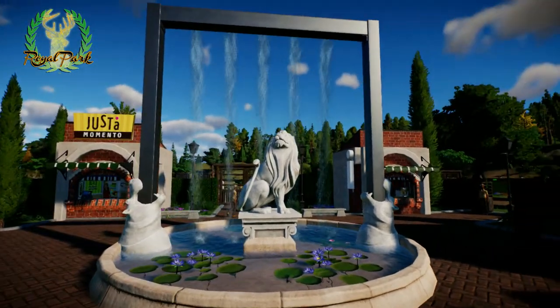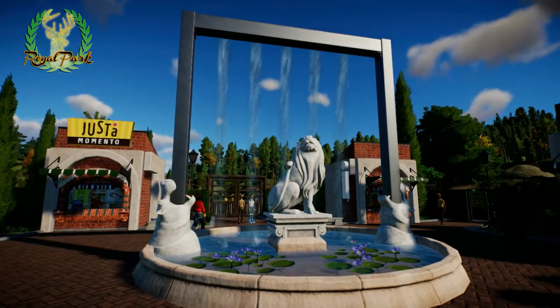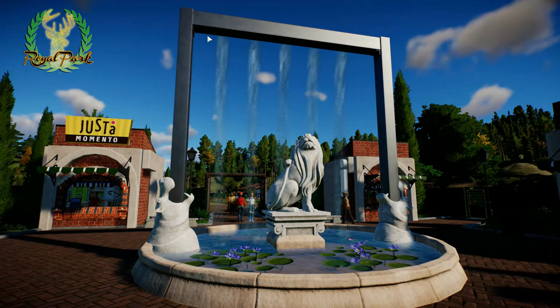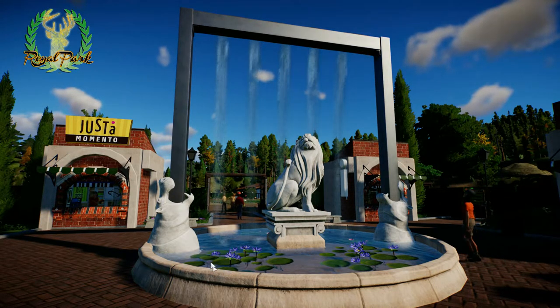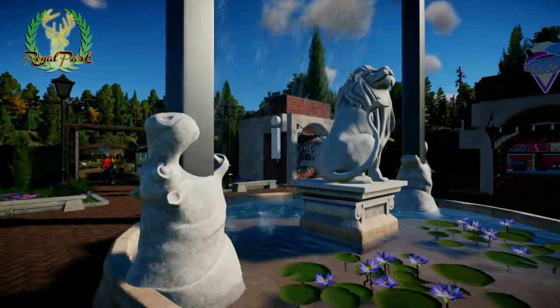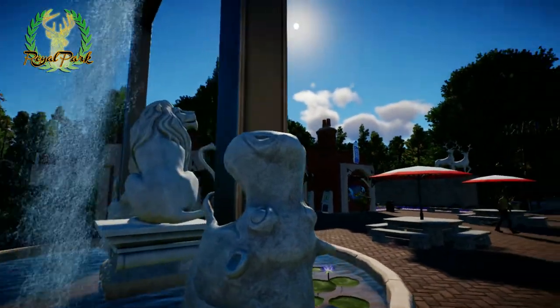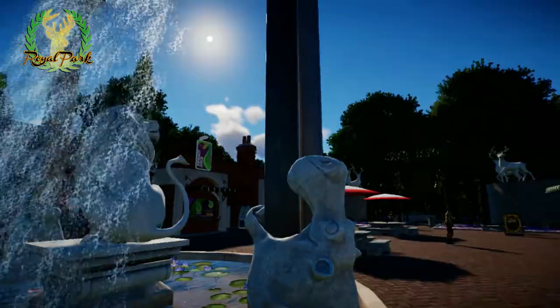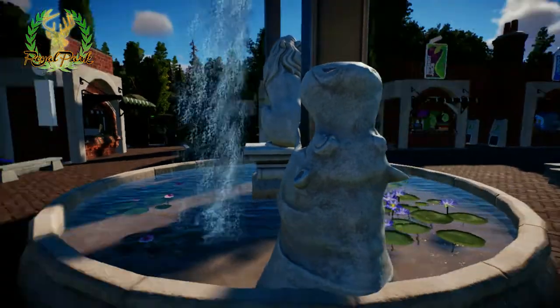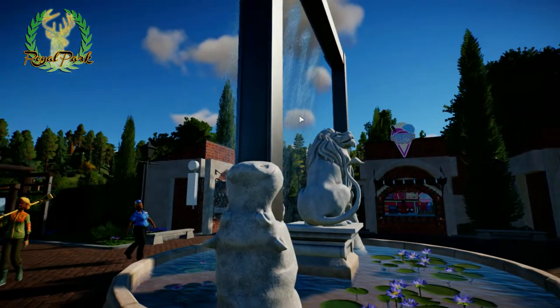This is a custom-made fountain — I used an enrichment item normally for elephants or flamingos and placed statues among it. I was trying to make sure the hippo statue was at the center. I really like how it turned out, and it's also on the workshop now.